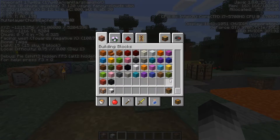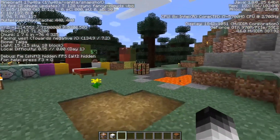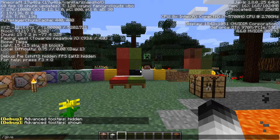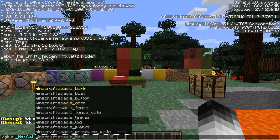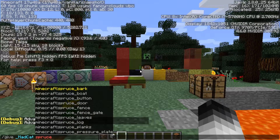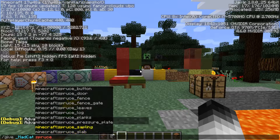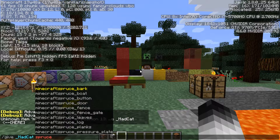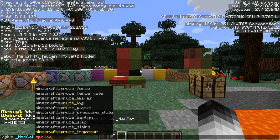You can also use commands to find block IDs. If you use the /give command, the auto-complete feature will show you all the IDs. For instance, if you want something made of spruce, you have spruce bark, boat, button, door, fence, etc. If you want a trapdoor, you type it and press Tab, and there you have it.